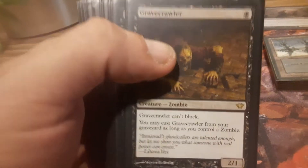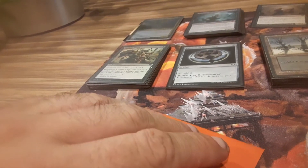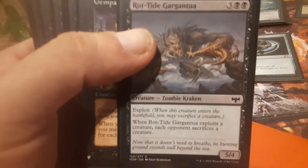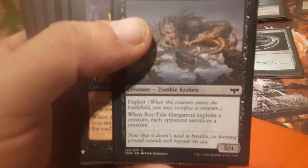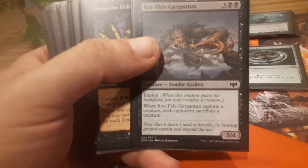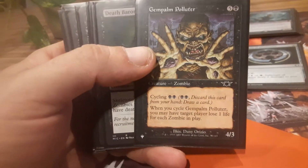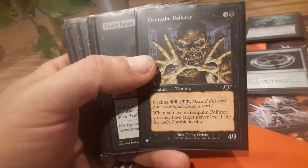Now these are just the rest of the crew and the rest of the nasties in this deck. If you're gonna have a zombie deck, you gotta have Gravecrawler — play it from the graveyard as long as you have a zombie out. This guy's just a throwaway zombie, but I just wanted a zombie kraken because I think the concept of a zombie kraken is kinda cool.